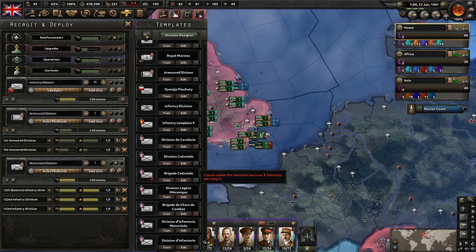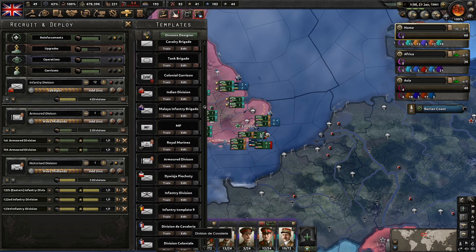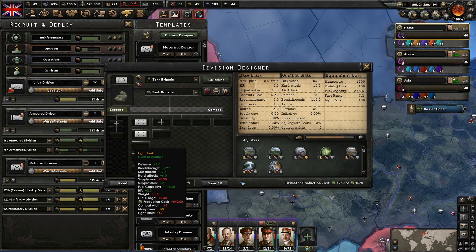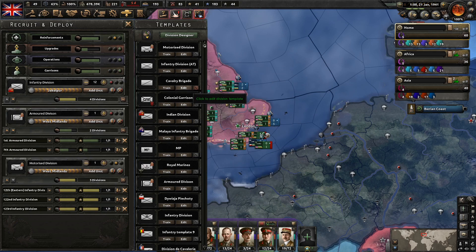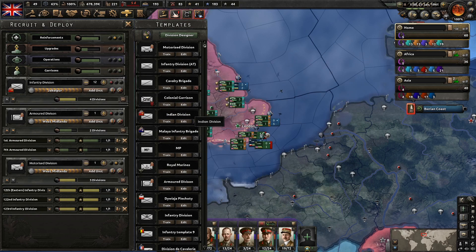We've also gotten loads of these foreign templates and there's not a lot we can do about that. I will probably remove this Tank Brigade template — I'm never going to use it. The Camber Brigade here, we can keep that one I guess, since we do have this one derived from it.